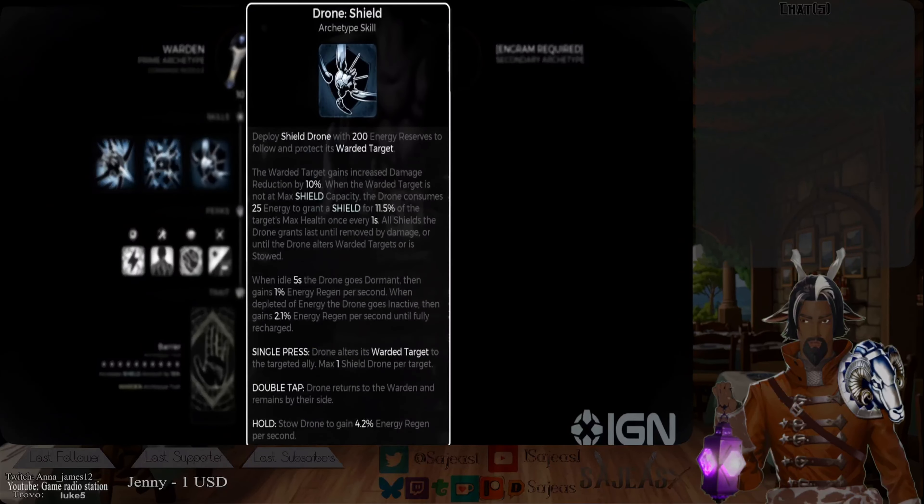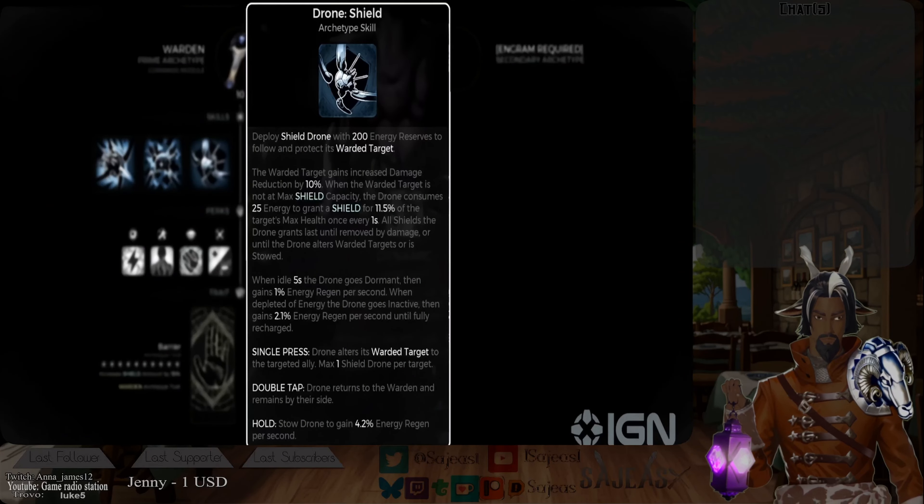Their first option is the shielding Drone. While energized, the Drone will constantly grant shield to the selected ally until they're at 100%. Passively, it will reduce all incoming damage by a small amount. A great choice for defensive, support, or active shield builds.